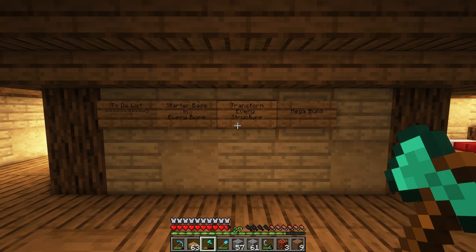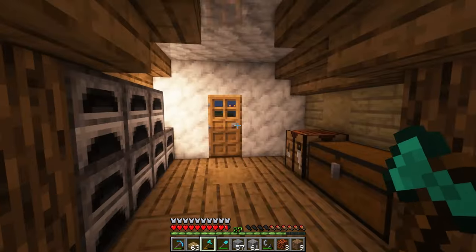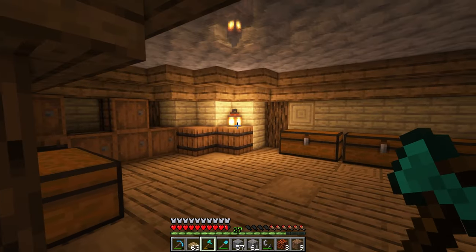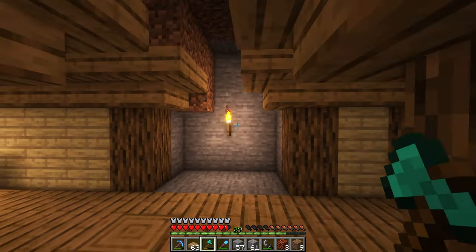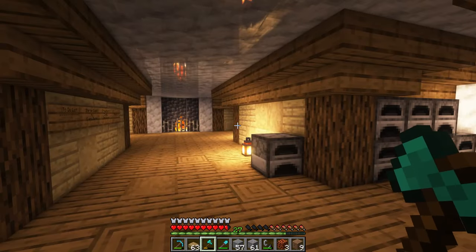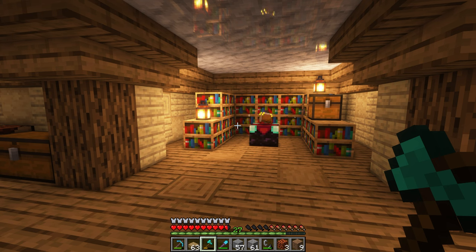The series plan: first we build a starter base in every biome, then we transform every structure in Minecraft — ocean monument, stronghold, and others depending on what we find. We'll end the series with a mega build, though that's far down the line. Here's our little hobbit hole — storage room, a path back into the mountain, a shaft going straight down with stops at convenient mining levels, and a bedroom. Thanks so much for watching and I'll see you in the next one.